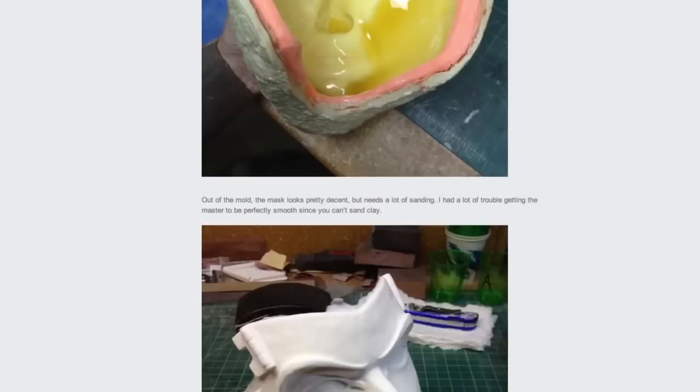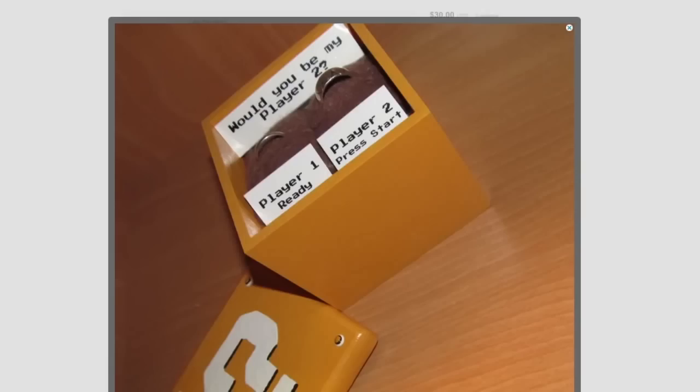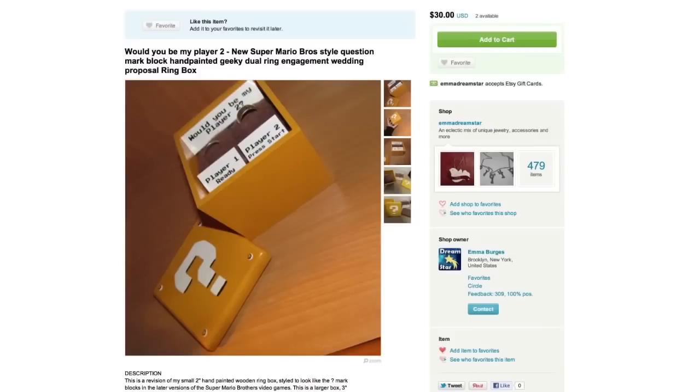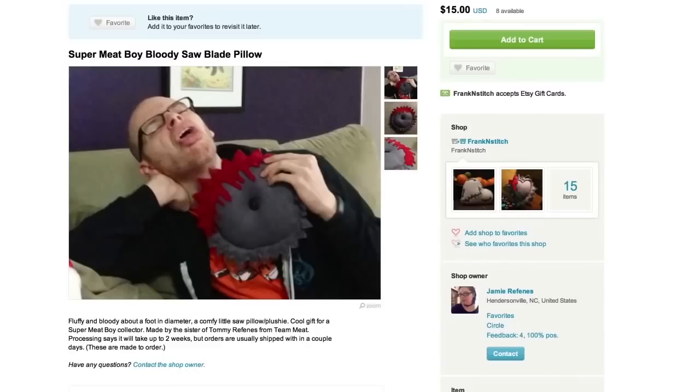Once you've wooed that special someone, give them an 8-bit heart ring that you put inside your Will You Be My Player Two engagement ring box. I think I hear a baby on the way, so stuff that tiny little person in a Master Chief onesie and then get that baby a Super Meat Boy saw blade pillow.